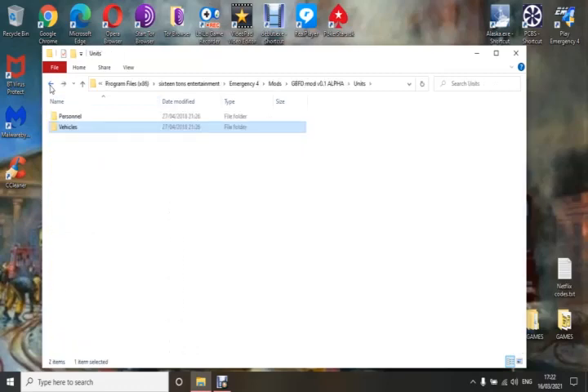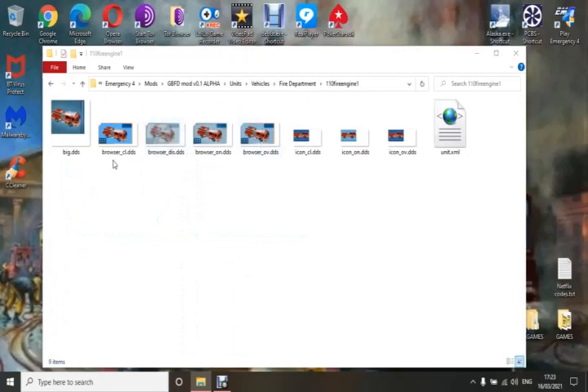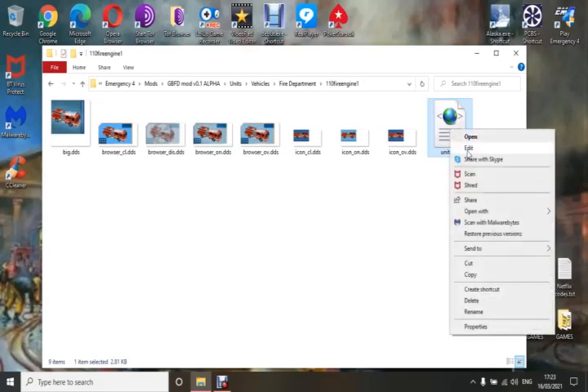Now if you've got vehicles that are driving too slowly — you may have noticed in some mods when you call out emergency vehicles they take a long time to get to the call — what you do is go into your units folder, then into vehicles. You'll see tech, police, fire, and ambulance. Since I play fire missions I'll be changing those. Pick the vehicle you want — for example Engine One — and go to the XML file at the end, right-click it, and click Edit.